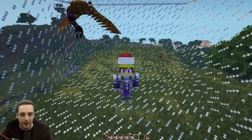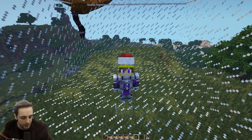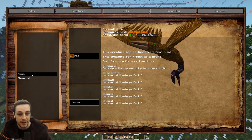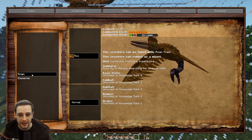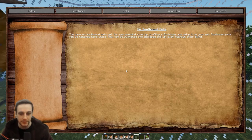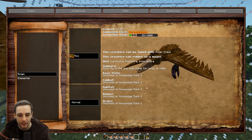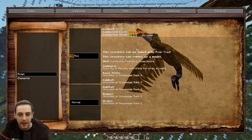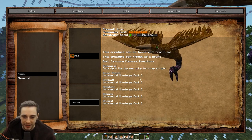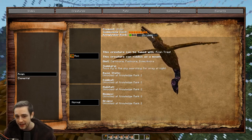It works on a knowledge system and a loyalty system, and we're going to go through this for you. First things first, you need to make sure that you've discovered the creature. You discover a creature just by walking up fairly close to it, and then you'll be able to find it in your bestiary. By default, the bestiary is accessed via the B key. You can see I have knowledge rank 25 out of 1,000, and it says unlocked at knowledge rank 2, which is 1,000 knowledge points.